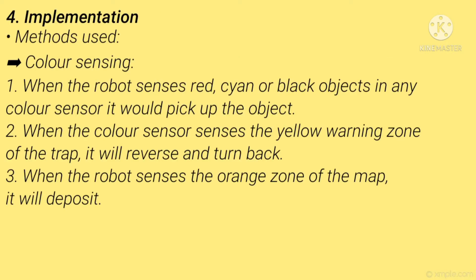Number 4 — Implementation. Methods used — Car sensing. First, when the robot senses red, cyan, or black objects on any car sensor, it will pick up the object. Second, when the car sensor senses the yellow warning zone of a trap, it will reverse and turn away. Third, when the robot senses the orange zone of the map, it will deposit.